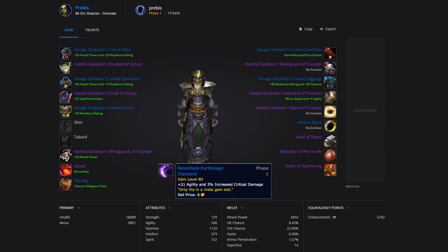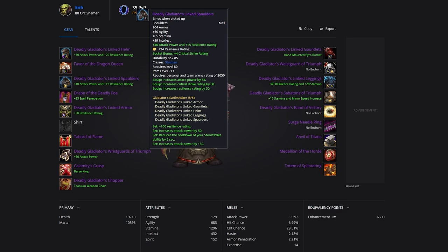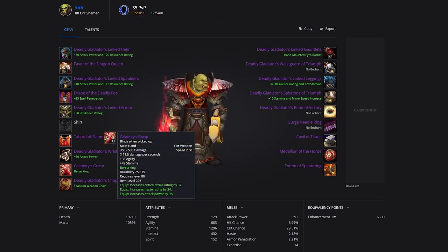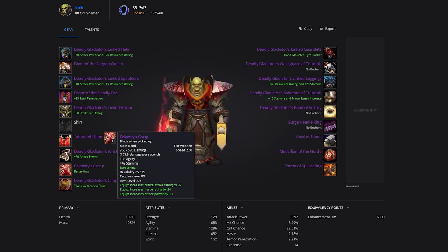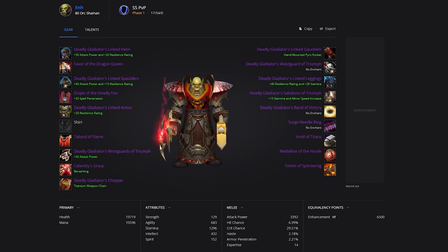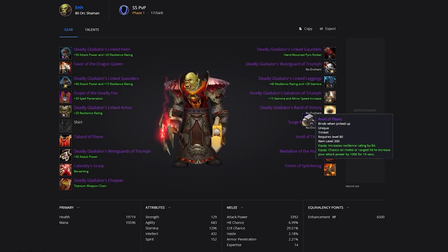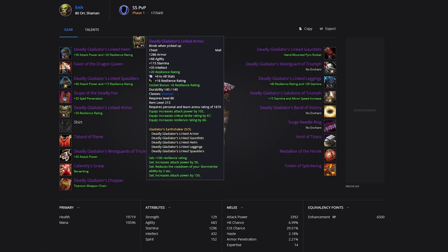Your meta gem should be the Relentless Earthsiege Diamond for increased crit damage to help with burst pressure. You could also use the stun reduction meta gem as a better defensive option against rogues — ideally having two helms with different meta gems to swap, but Relentless Earthsiege is preferred. For end-of-season best-in-slot, you'll want the Deadly Gladiator set pieces and most off-pieces for resilience. Other pieces come from raiding, including your weapon, cloak, and neck. Calamity's Grasp is a massive upgrade as a weapon. The PvE ring can be found in the Eye of Eternity and is also bind-on-equip, so you can buy it from the auction house. The totem and Anvil of Titans trinket remain best-in-slot throughout all of season 5.